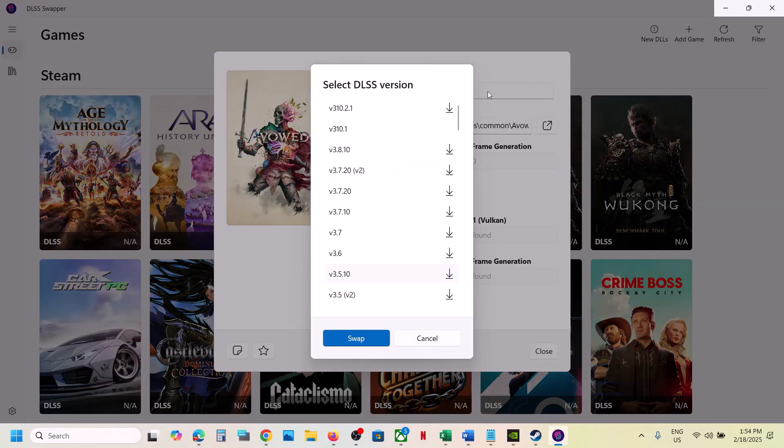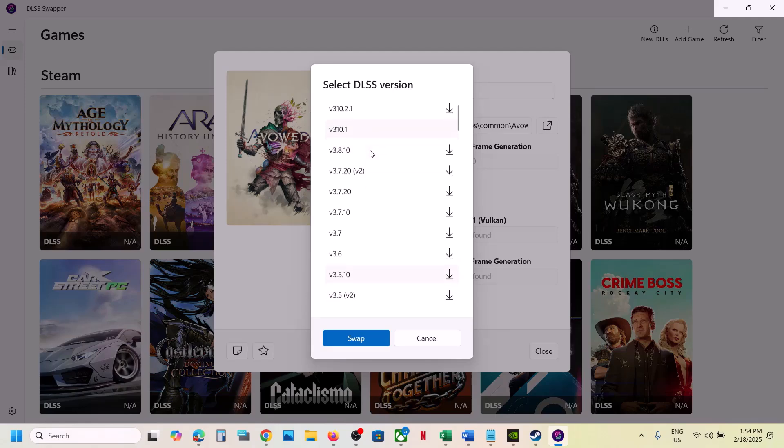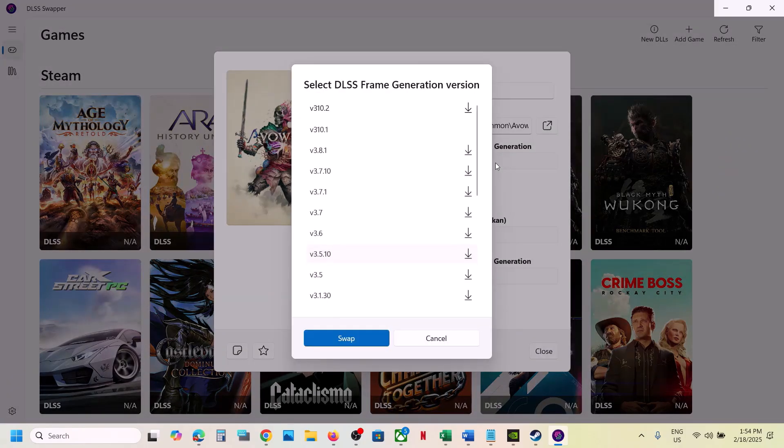Right now in my case it's version 3.5.10. You can try version 3.10.1 — just select it and swap it, then launch the game and check.